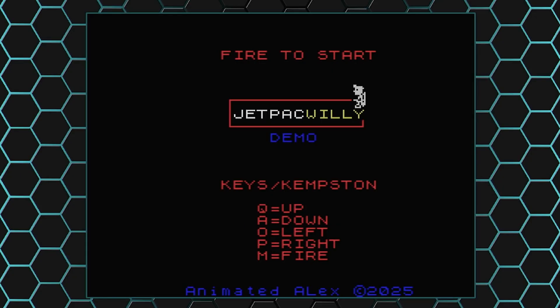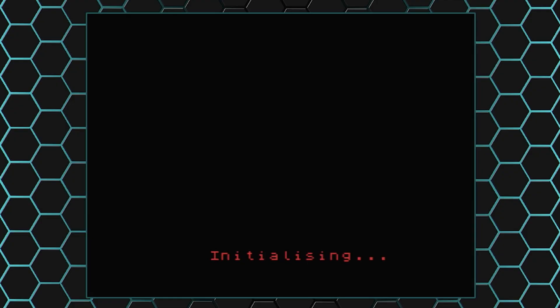But this is the basic version. I've now added keys and a Kempstone joystick to it, so you've got the option of both. I'm going to use keys for this demonstration.